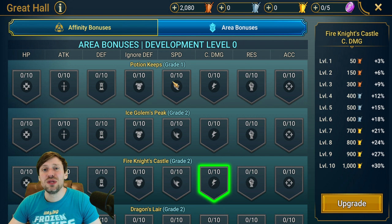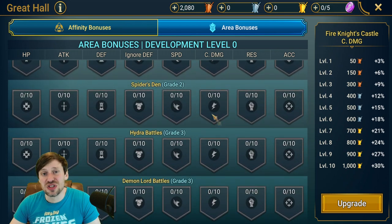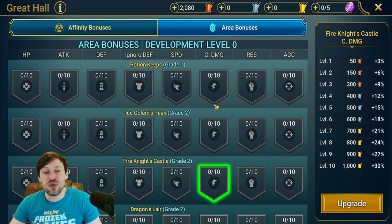Last but not least, Potion Keeps — I wouldn't bother putting any effort or energy into this. Potion Keeps are so easy to farm, especially level 20. For a lower-level account you might want HP, Defense, Speed, Ignore Defense, and Crit Damage in there, but it's probably not necessary. I took a week off from tournaments and events and just focused on Potion Keeps, and the potions I got covered me as a free-to-play player for about eight months. It's not worth your time compared to dungeons or clan bosses.